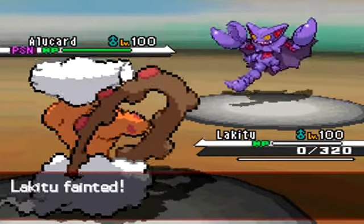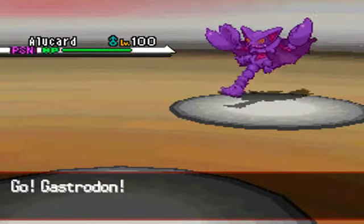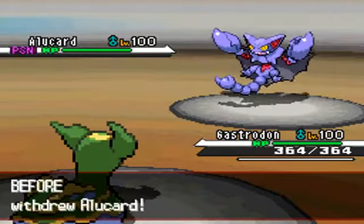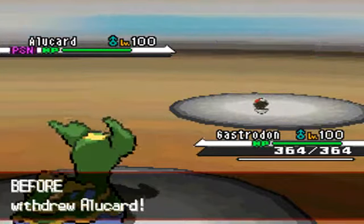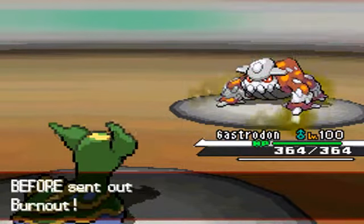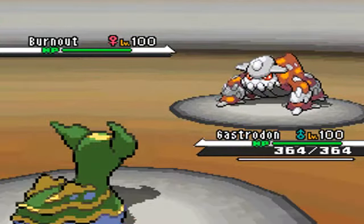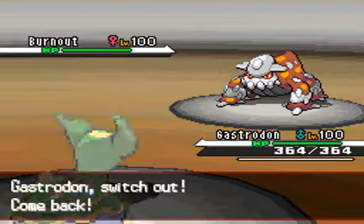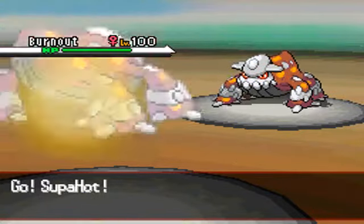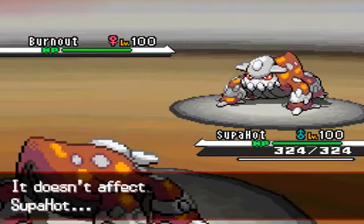I sent out my Gastrodon — I was expecting him to go for Earthquake, since this Gastrodon is my Red Card counter set. But instead he switches out to his Heatran, and I was expecting a Grass Knot — I know that's pretty fourth gen — but I didn't want to risk it, so I switched out to my own Heatran.